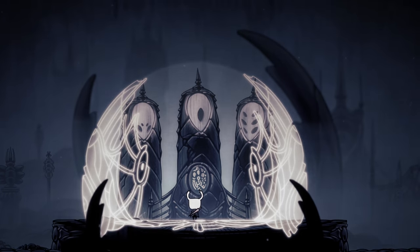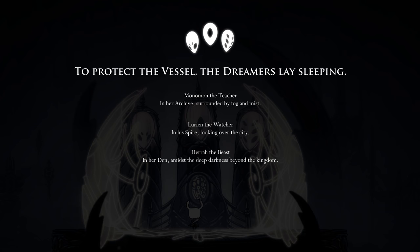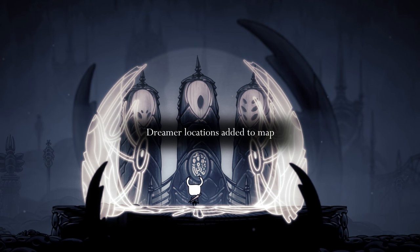Those are the masks from the egg. 'To protect the vessel, the dreamers lay sleeping. Monomon the teacher in her archive surrounded by fog and mist. Lurian the watcher in his spire looking over the city. Heref the beast in her den amidst the deep darkness beyond the kingdom. Through their devotion, Hollow Nest lasts eternal.' So they're like three big guardians — Monomon the teacher, Lurian the watcher, and Heref the beast. They're people we're going to be trying to go after.